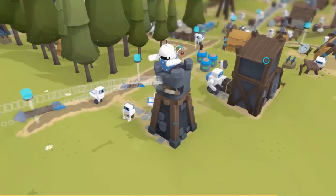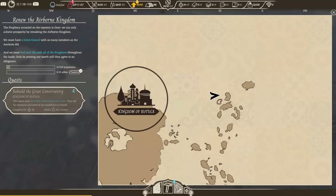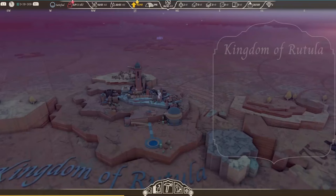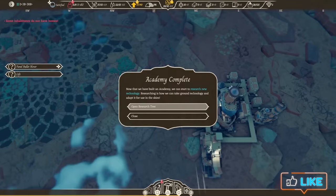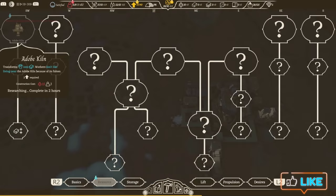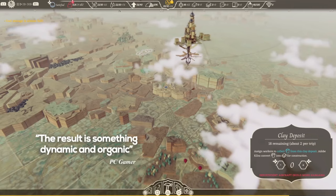Kicking off our list with Airborne Kingdom, a peaceful sandbox game with breathtaking aerial scenery. Set in a mesmerizing steampunk world, this game combines base building, resource management, and strategic elements seamlessly. Explore vast areas to gather resources for your next structures, and create your floating kingdom in the clouds.